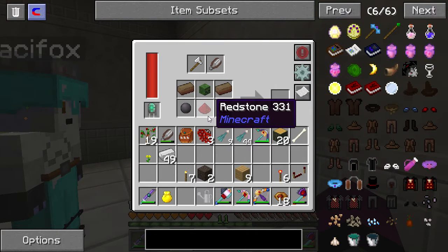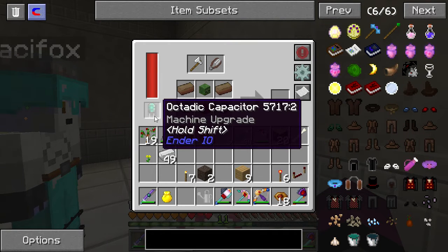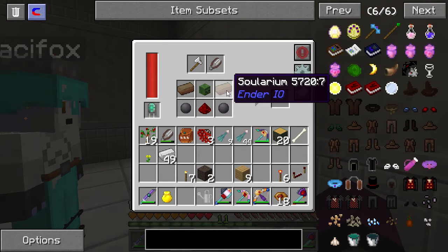I already upgraded this machine. So we got silicone, redstone, zombie head, and solarium, which is soul sand and a gold ingot.